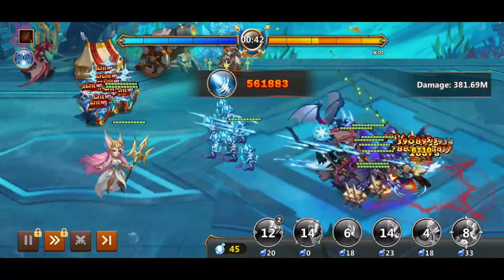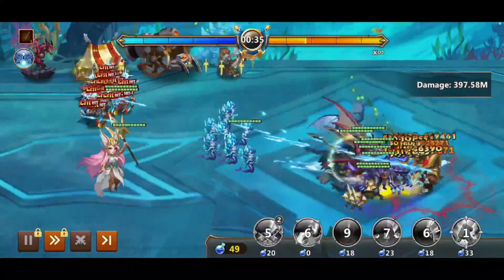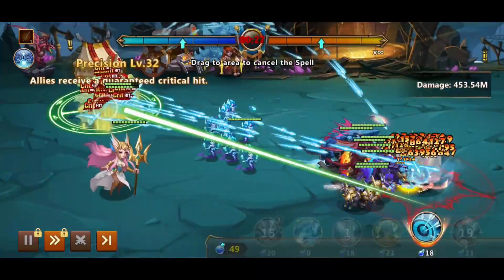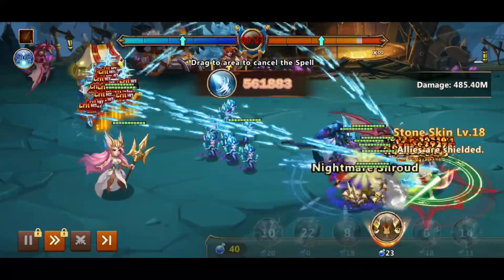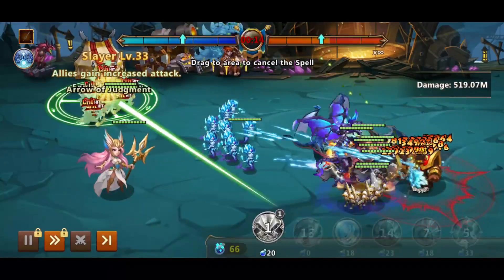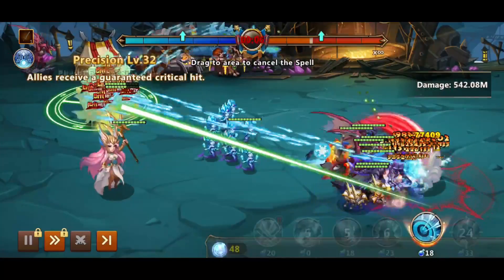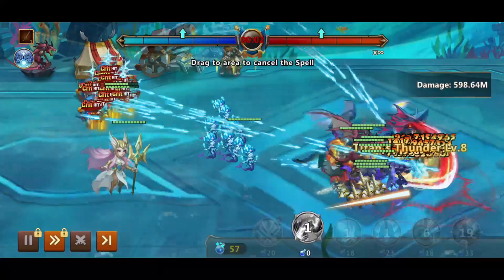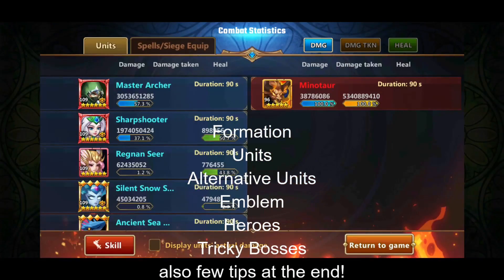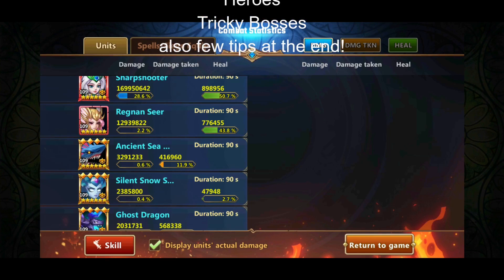Hey guys, this is Gorax. Today I would like to show you how to improve your guild boss damage, where units are used and their free-to-play alternatives. As you know, some of the guild bosses can be a challenge while some are just a walk in the park. This guide is supposed to show you how to try to maximize your damage. Don't be afraid to experiment with units you already have, as everything works differently for everyone. I will also show only a ranged formation as I am not running a melee formation currently. Once I get that sorted, I will create a melee variant guide as well. In this guide we will cover formation, units, unit alternatives, emblems, heroes, and tricky bosses such as Pitfiend and Zombie. Let's begin.